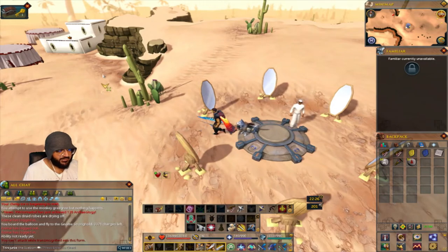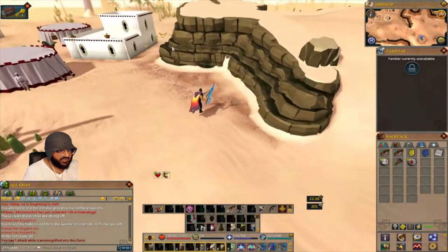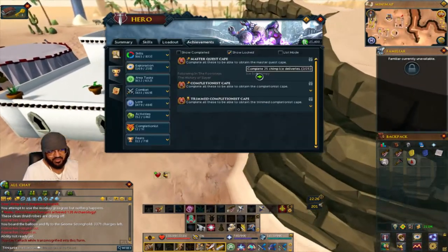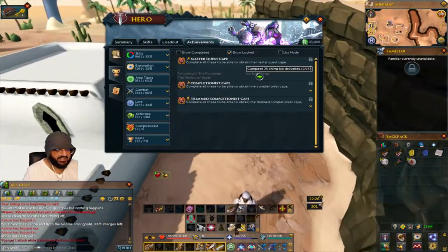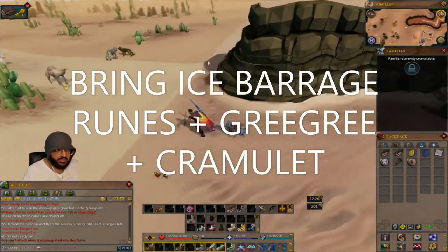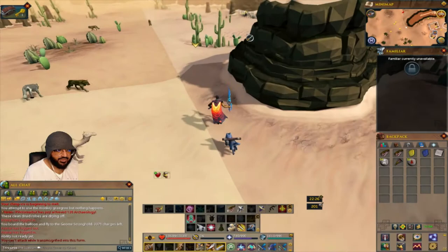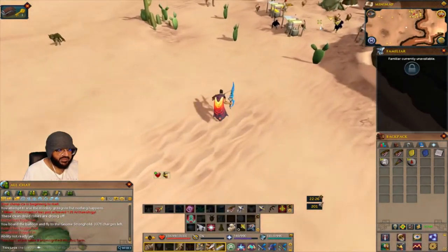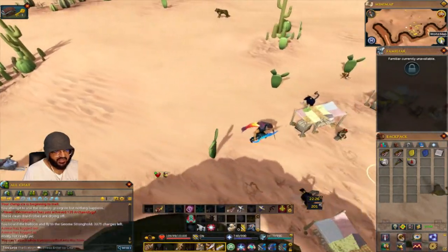This is for the achievement Ice Ice Chimpy, and what you have to do is complete 25 chimp ice deliveries. You would teleport to the bandit camp lodestone and head north until you arrive at the monkey colony, which is right here.